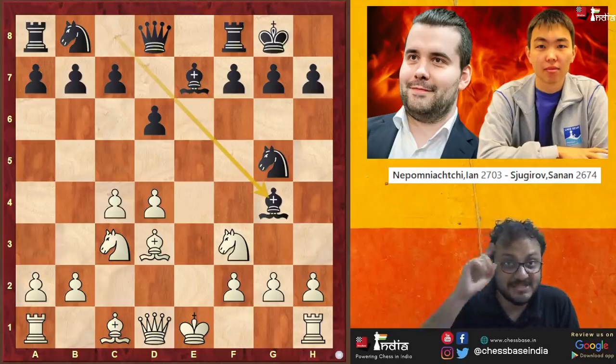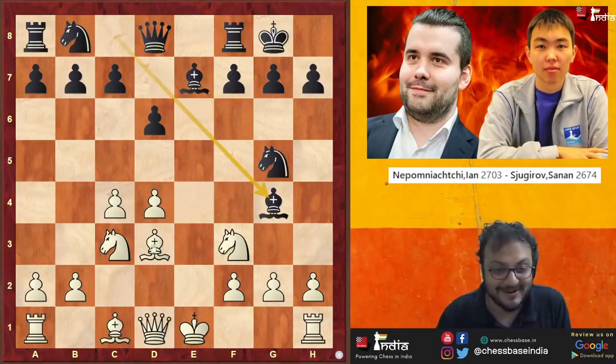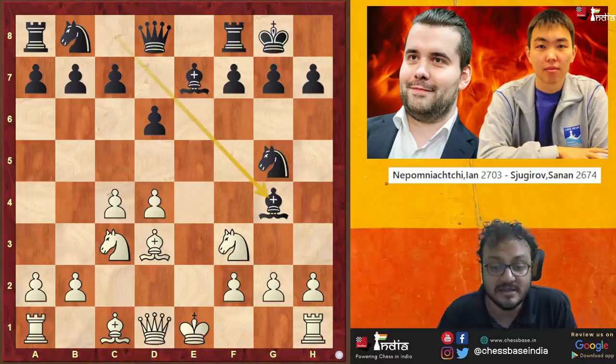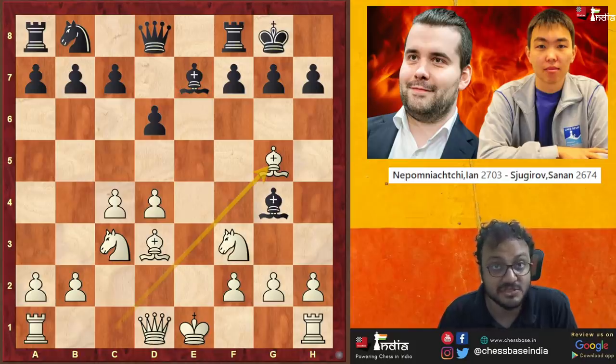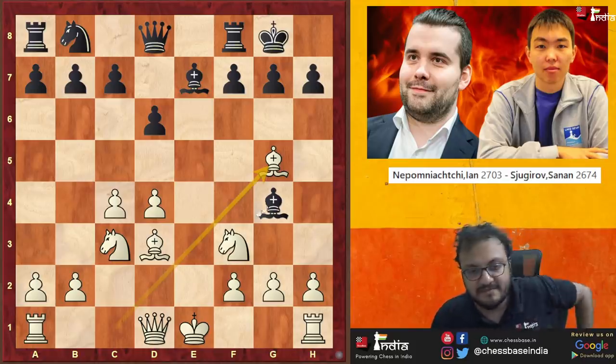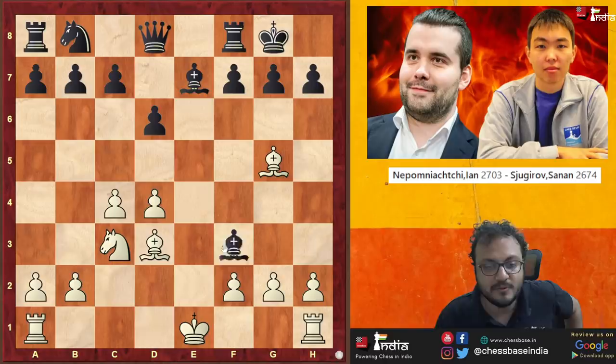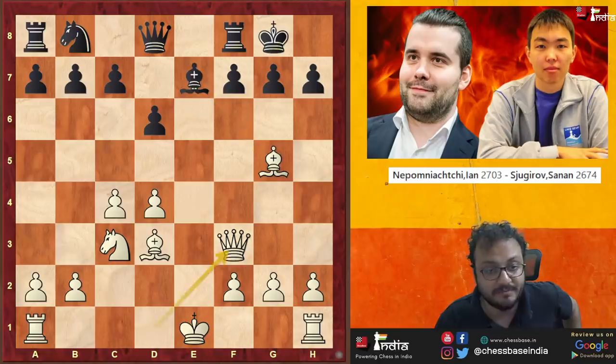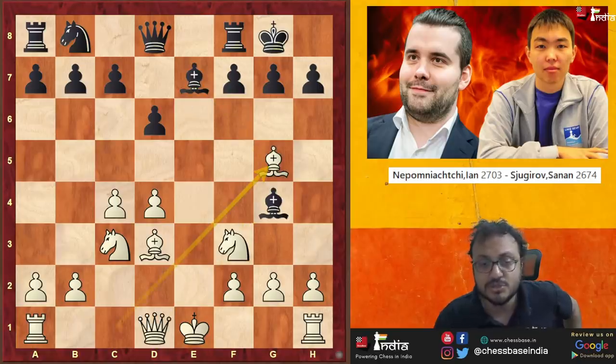The first thing that might come to your mind because I showed you the Greek Gift is Bishop takes H7, but then just after Knight takes H7, nothing really works there. So you first go and take on G5 — this is the first move you have to play. If he takes on F3, then after Queen F3, Bishop G5, and Queen B7, White is better — simply one pawn up. So he must take back the Bishop.